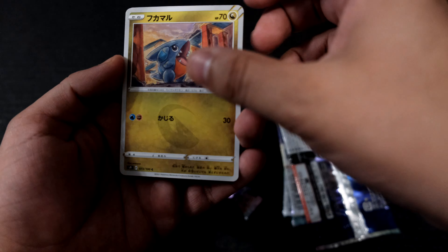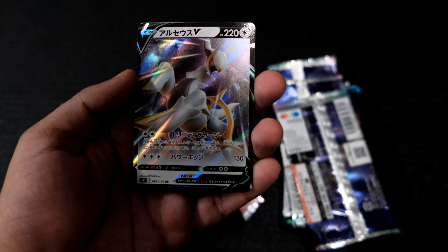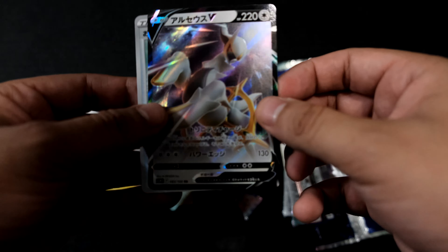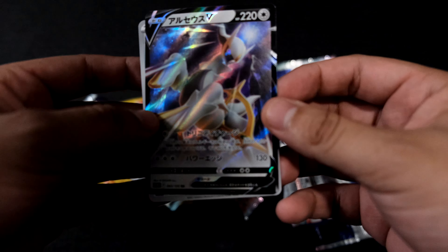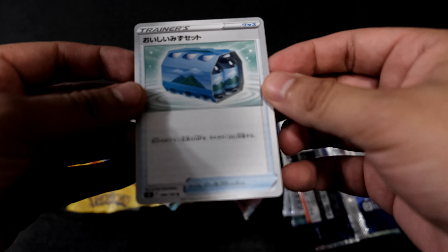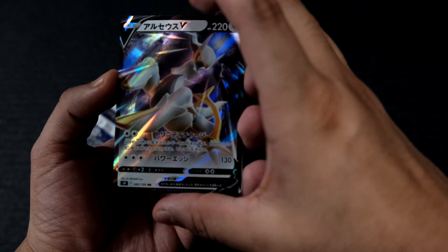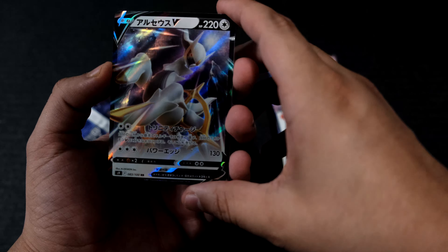We got ourselves a... I don't know. I don't know either. Our first full art, whatever this thing is. Arceus! Yes, awesome. And a water pack. Let's take a look at this Arceus - very detailed, very Japanese. Make good sushi out of this.